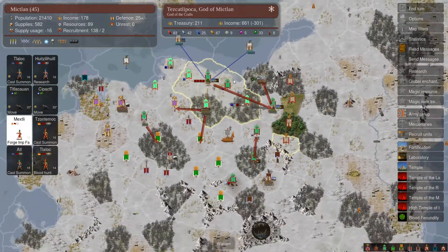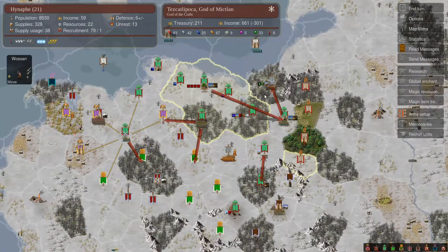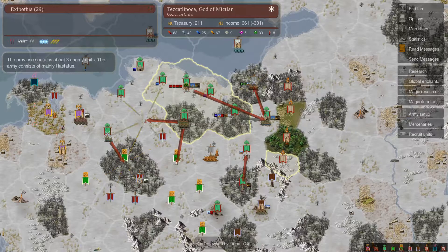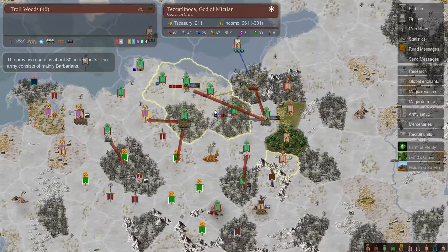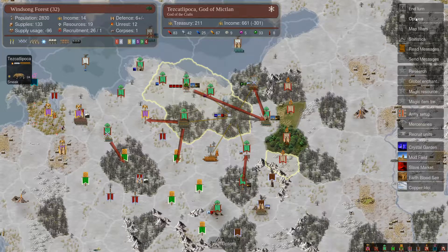That's turn 35 guys. We only took one province this turn and we lost a province, so we're even. We're hoping to take one, two, three, maybe even four provinces next turn. But with misfortune three, I'm probably going to lose one at the same time.